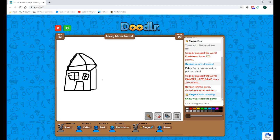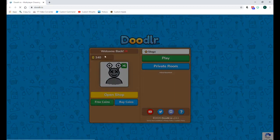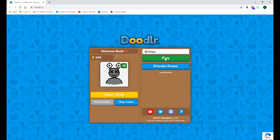Nobody's guessing anything even though this is obviously a house. Just the roof, and then another house. Why is nobody guessing anything? Are they all freaking out because Slogo joined their game? Literally everything just stopped — after Slogo joined the game, nothing happened. Wait — looks like the server froze.